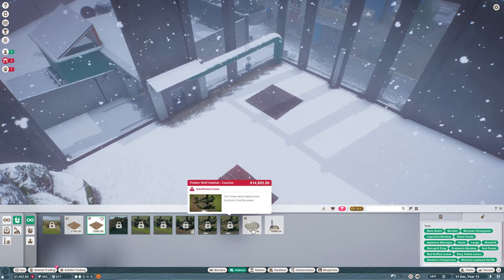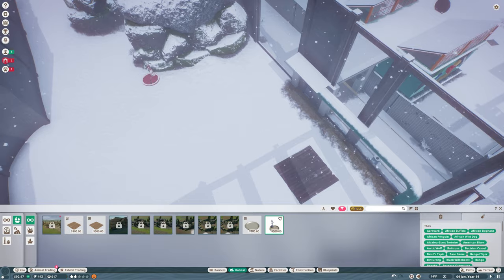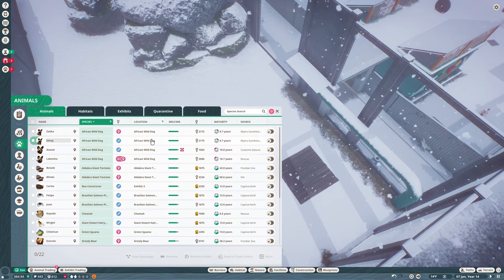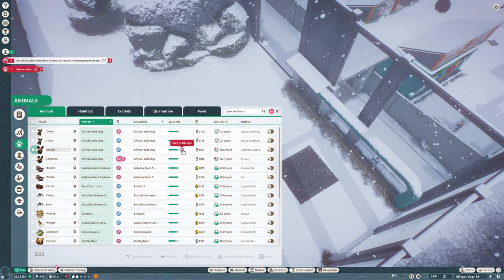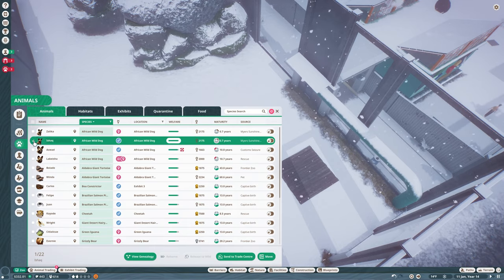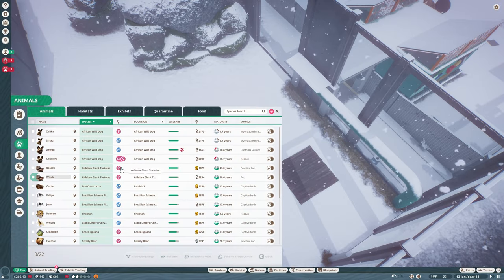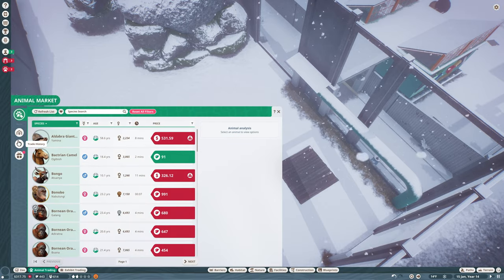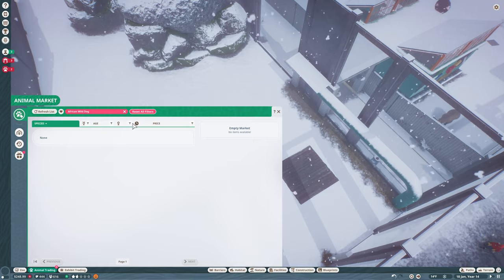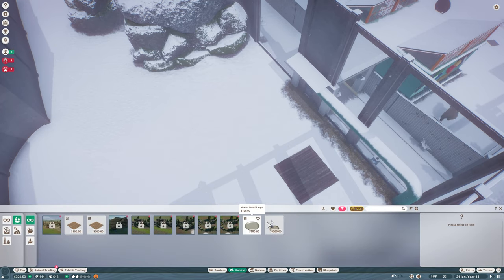Insufficient funds. The wild dog died of old age. Let's check in here - we have two juveniles, the older one died of old age. Are you both brothers and sisters? Zalika is a sibling - so we don't want them to mate. We need another female wild dog, which I don't think we have. It's not available on the market right now. That's fine, we can deal with that. Let's get a water pipe in here.